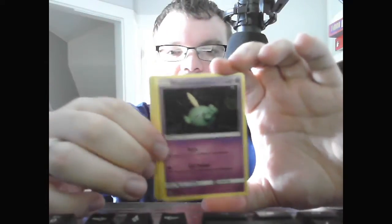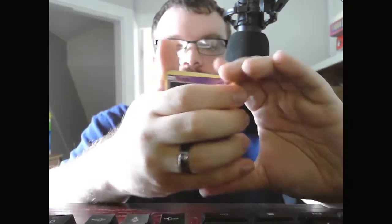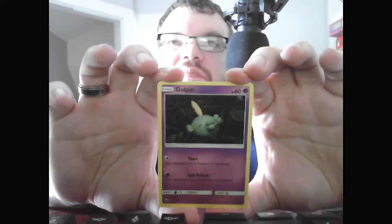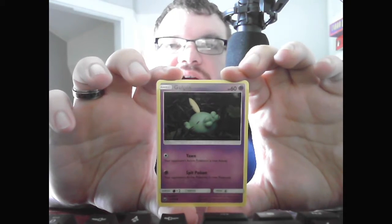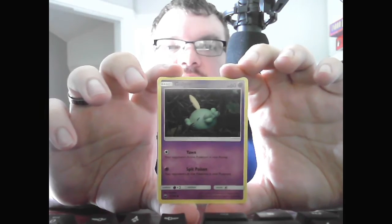This is one of the ones I don't open very often, so let's see what we get. There's the code. We have the Basic Gulpin, HP 60 Psychic. Yawn — your opponent's active Pokemon is now asleep. Spit Poison — your opponent's active Pokemon is now poisoned. Two nasty attacks.